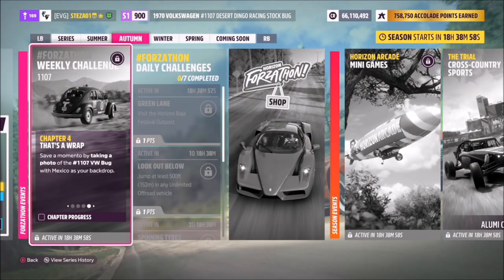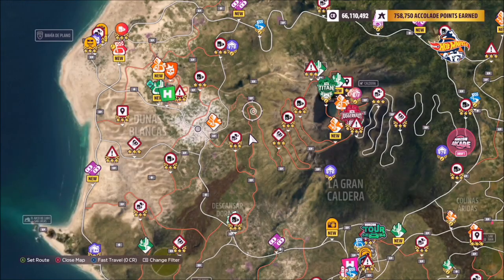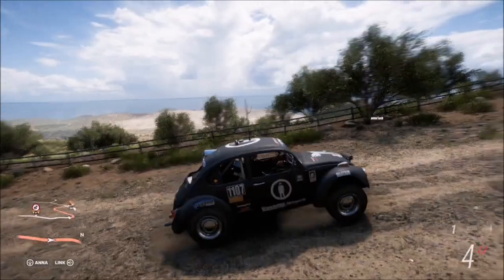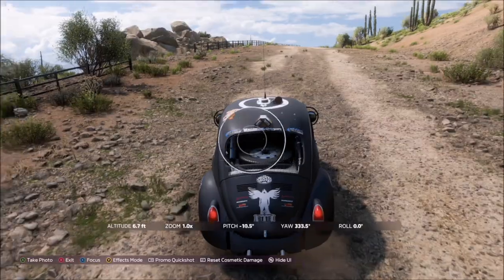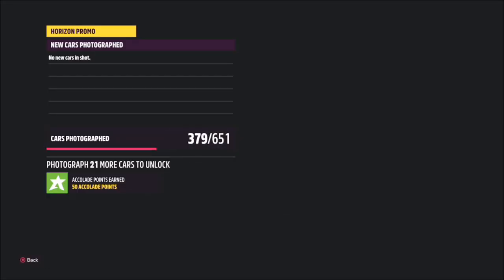The final challenge is probably the easiest thing in the world — it just wants you to take a photo of your bug in Mexico. I headed over to the volcano, but it really doesn't matter. You can stay in Guanahato or wherever you did your Trailblazer, just take a photo of the car and that'll be the final challenge complete.